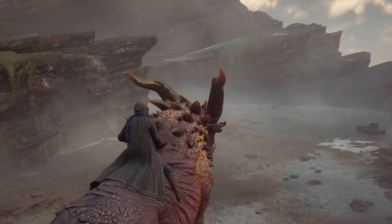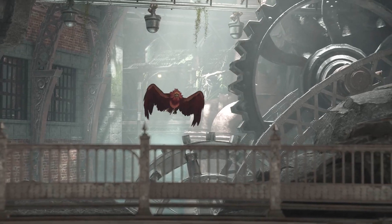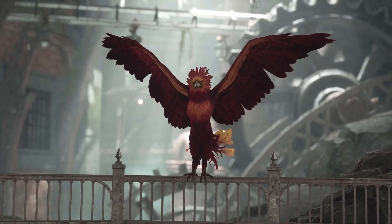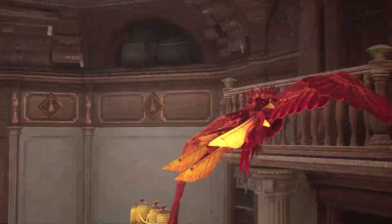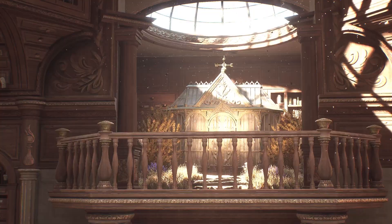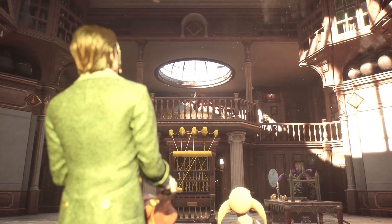Once you capture one of each of the creatures, if you go back to Deke in the Room of Requirement, he will give you one final mission where you have to go out and save a phoenix. The phoenix is the very last creature that you can save in Hogwarts Legacy. It's a little disappointing that you couldn't get a dragon — I was definitely hoping for that at some point — but the phoenix is still definitely pretty cool and you're going to want to get it.